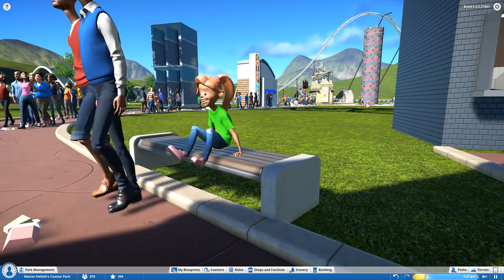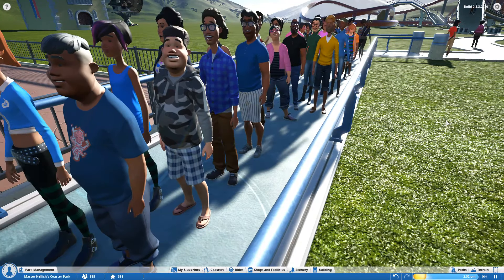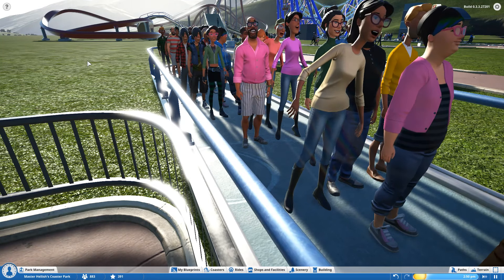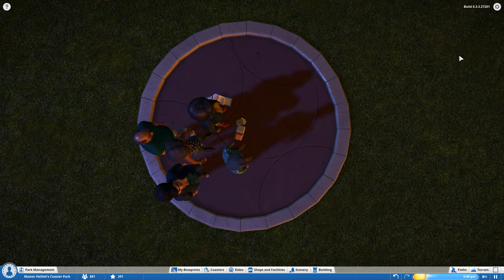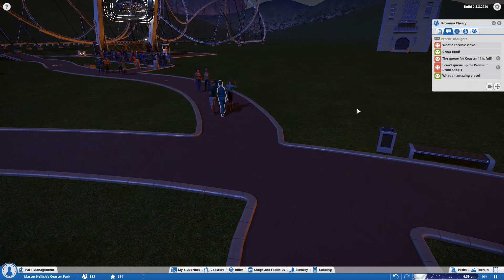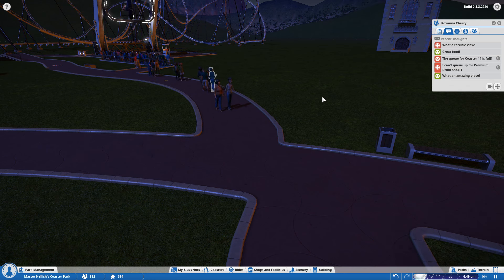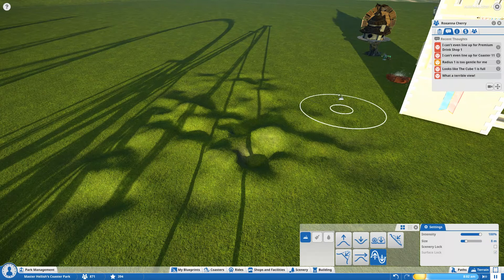Guests now use park benches and get up and down. Guests now vomit if nauseous. They've got a new pattern system allowing for greater variation within the clothing, and there's now a wider variety of body types and shapes and sizes. When guests become trapped, they've got a new animation for it, although these ones just seem to be standing there and don't know what to do. Guests' thoughts now take into consideration congestion in the park - like the queue for Coaster 11 is completely full.